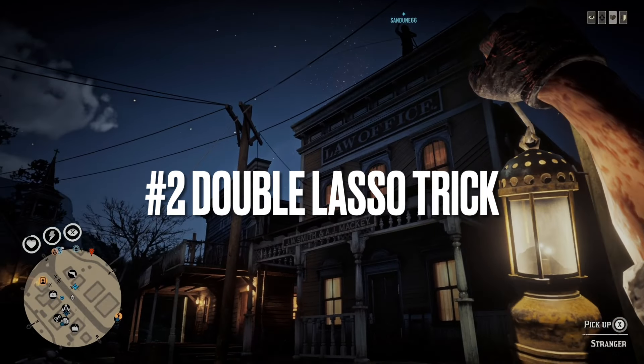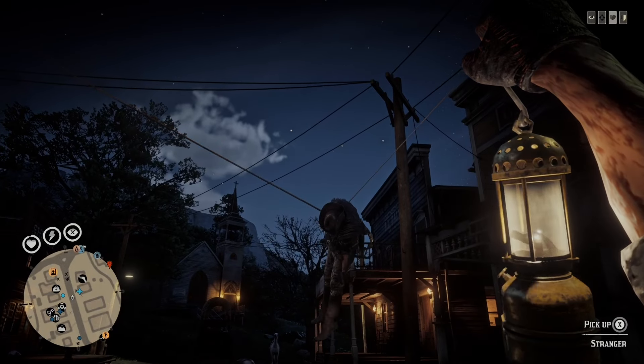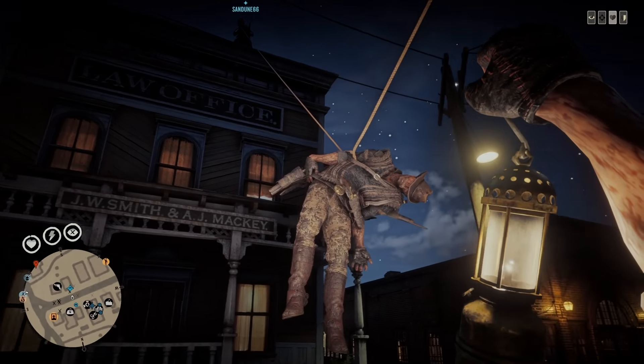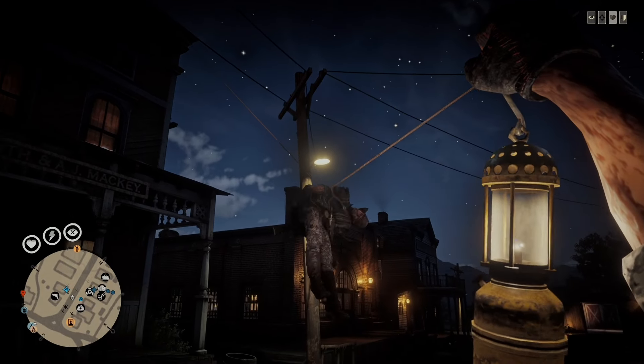Number two, double lasso trick. This requires at least two players, and a dead player, NPC, or animal. Both the players throw their lasso, and then slowly start reeling in.